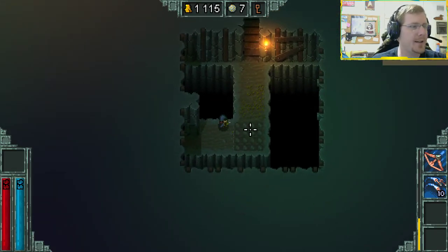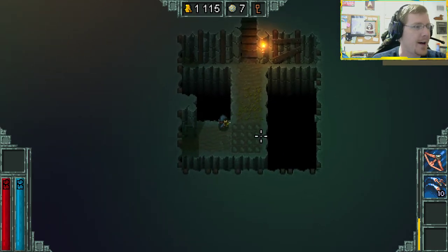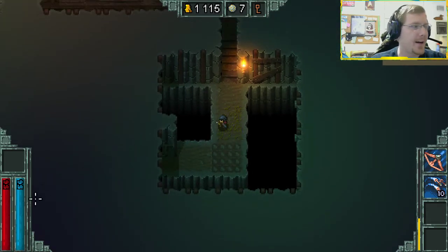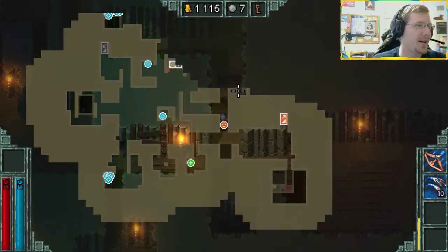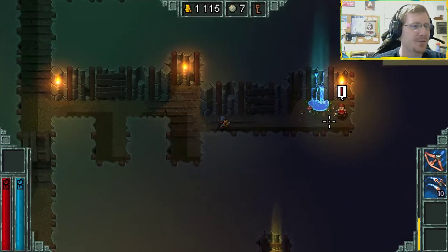The game is set up on a grid - it reads everything as squares on the ground. What you saw me do there is sneak across the corner. Even if the fire came back on while sneaking across that corner, I would have only taken one tick of damage, whereas going around the other way would have been three or four ticks. Even one tick may have killed me since I don't have any items right now. That's just one little thing you'll learn as you go.